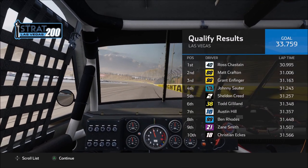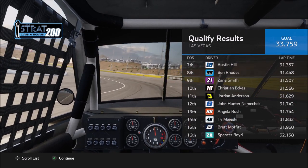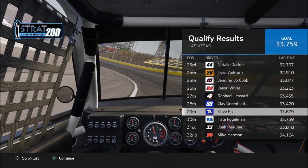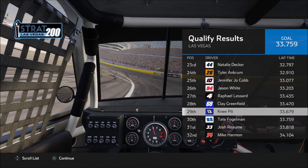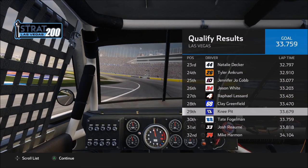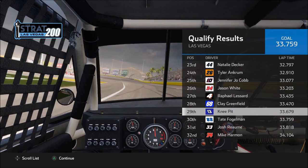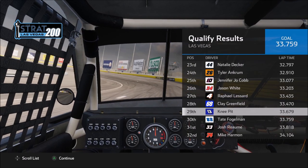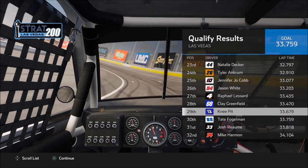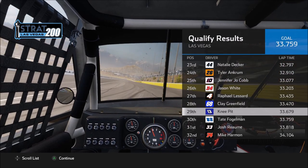Qualifying results are in. Ross Chastain on the pole at 30.995 — just under 31 flat. If we scroll to the back of the field, here we are at a 33.6. So we are two and a half seconds plus off the lead, back here with the type of people you'd expect us to be with this early in the development of our truck — Mike Harmon, Clay Greenfield. We're not the slowest car, but we are at the very back edge of what I think we can survive on Legend Difficulty. It's going to be a tough few races, and honestly, that's a lot of the fun for me.